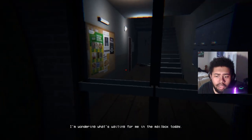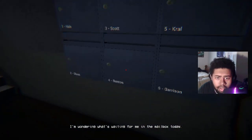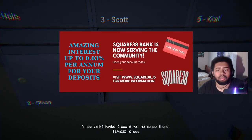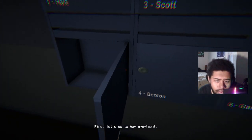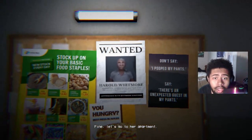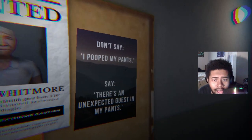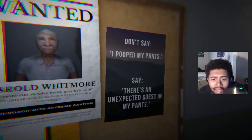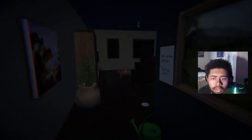Day four — heading to the mailbox. The player is on edge: 'I'm wondering what's waiting for me in the mailbox today. Nobody behind me, right?' His mail is a debit card offer from Square 38 Bank. Miss Olsen has no mail. Outside, there's an updated wanted poster for Harold Whitmore. The player reacts: 'I don't know who is changing these posters, but you are not funny, bro.'